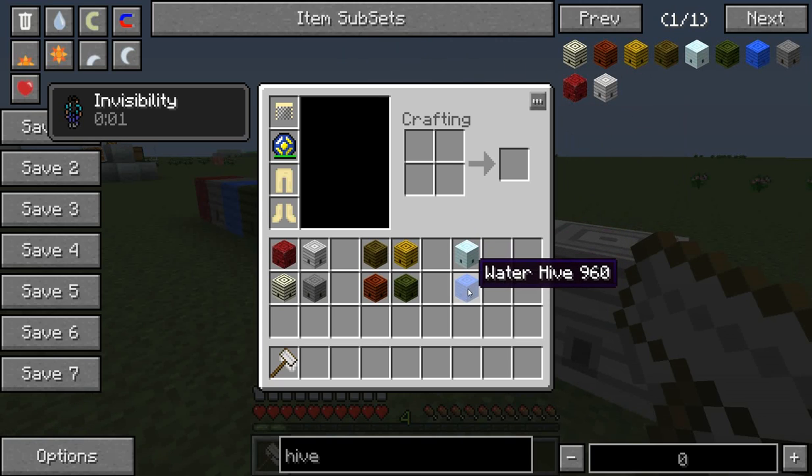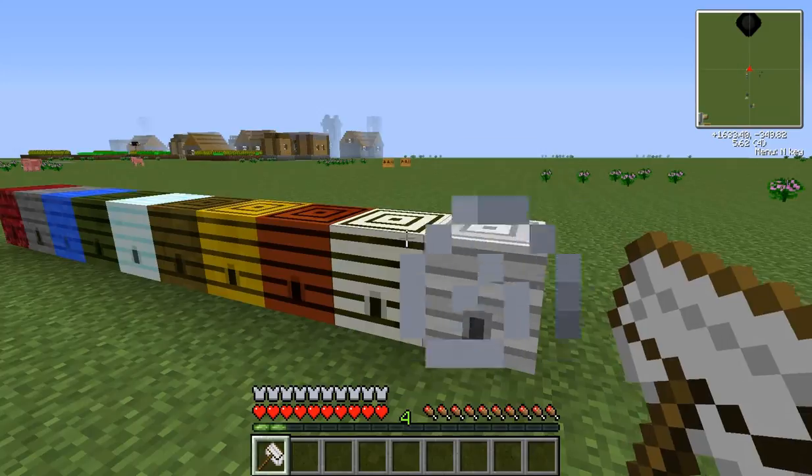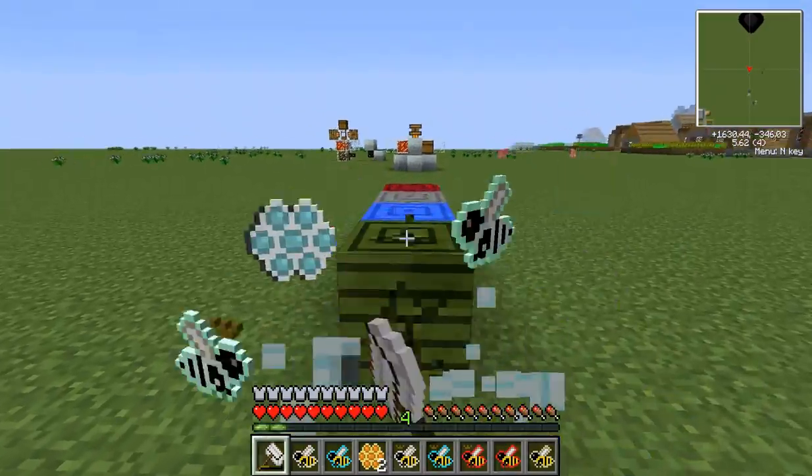Water hive — I found this in very shallow water, like a big pond that was only one block deep, and it would be somewhere off the shore there. To get anything out of these hives, you need to have a scoop, which is made like this. It basically functions as a pickaxe for hives. You get bees and occasionally a honeycomb.